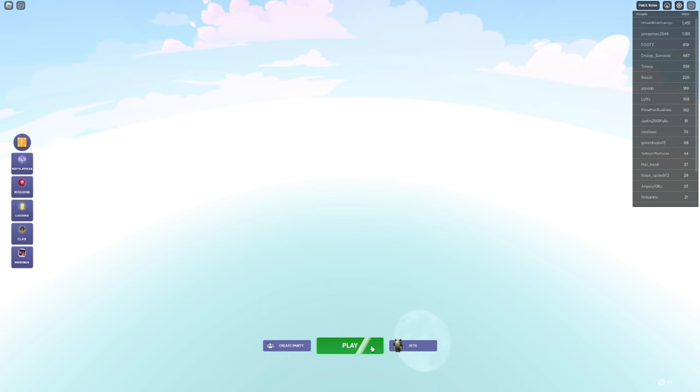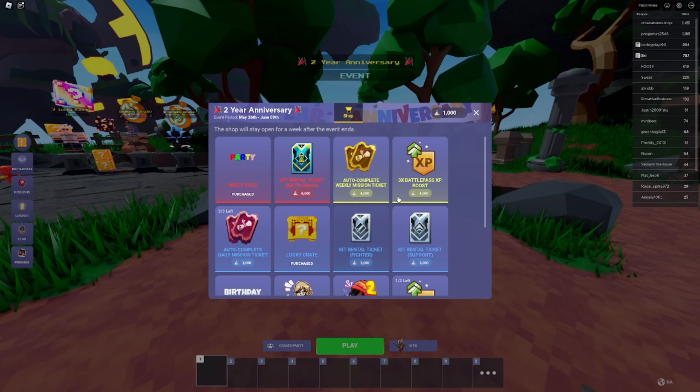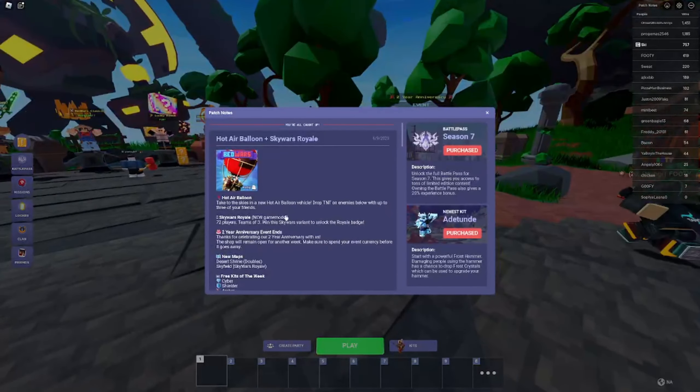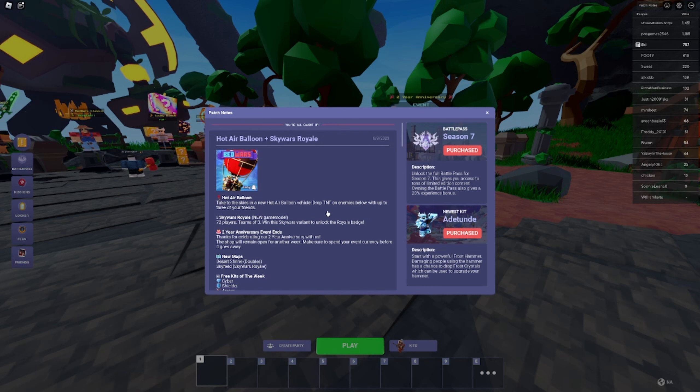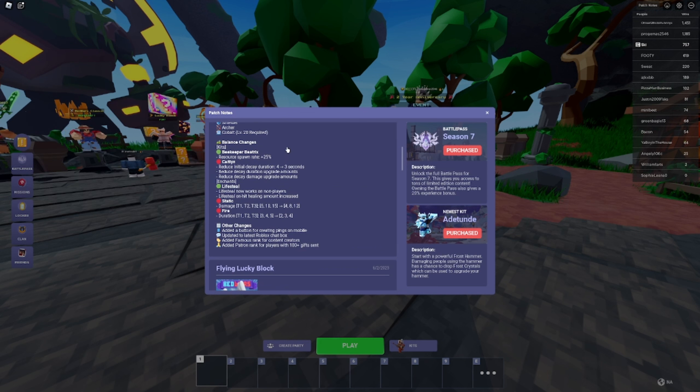We're gonna go over the map in customs and check out everything else. The anniversary event ended — you can't get any more coins from the shop because it ended. We have Sky Wars Royale, which is what I just showed you. The hot air balloon — honestly I wouldn't use it; there's no point because you can just get bowed down so fast, as you saw in that first game. Bounce changes: Beekeeper Beatrix got buffed a little bit, though I don't think anyone's gonna use it still. Lifesteal got buffed, which works on non-players, so I guess that means like the Titan or whatever.